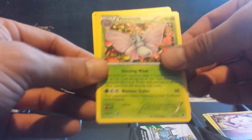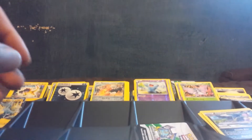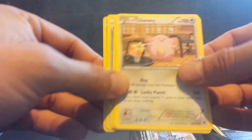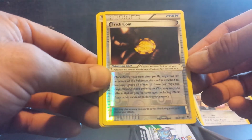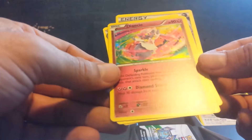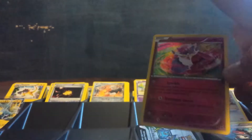Wobbuffet. Dustox. And Scoop Up. Got a quarter of the way down through this box. We have a Trick Coin reverse. A Diancie holo rare — it's actually a really nice one. I'm going to take a second to look at this and maybe grade it. It's always very difficult to find centered cards in the holo rares.